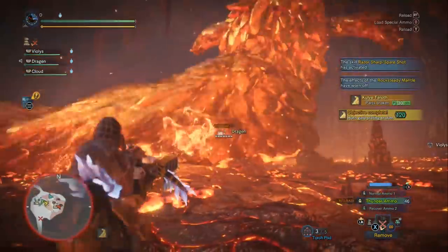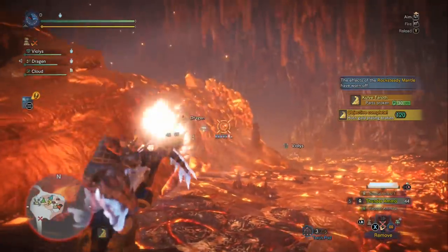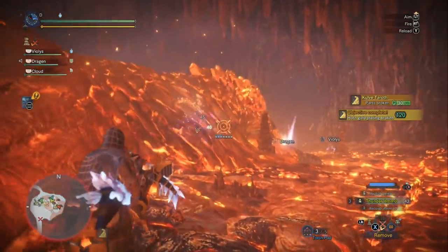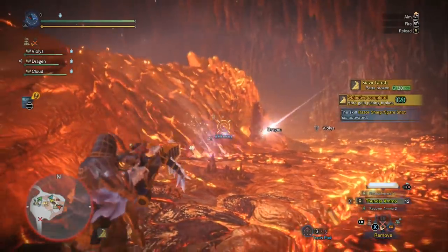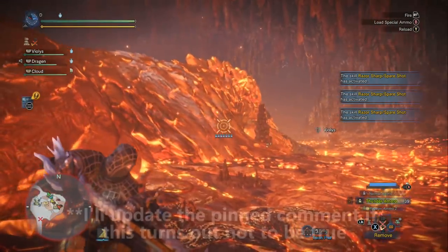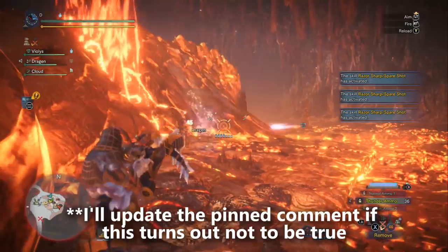In stage four we're not going to build Part Breaker. I've been told by players that Part Breaker doesn't affect breaking the horns off of her — instead in stage four she has a health threshold and once you surpass that her horns will pop off. That's why we have a second build without Part Breaker.